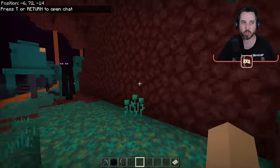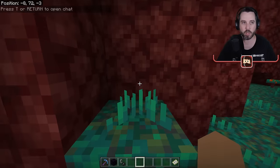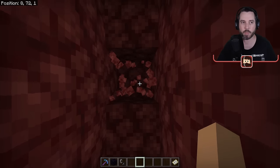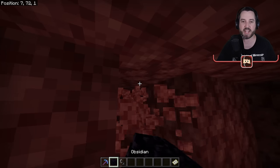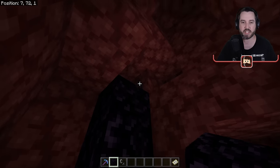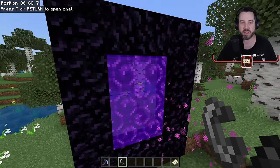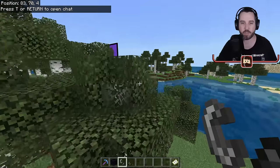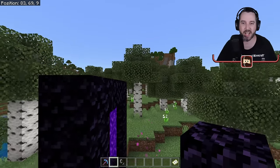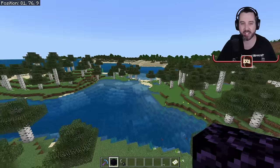Coming over to the nether, we need to go to coordinates 10 and 1. In this case, that's inside a wall — that's fine, we'll dig in. We mark the spot, dig out around it, place the portal in the ground, and light it. Now x=10, z=1 in the nether is linked up to our overworld portal. I'll destroy any other nearby portals so they don't interfere with our setup.